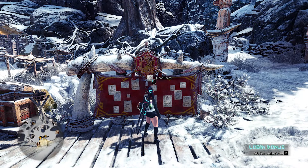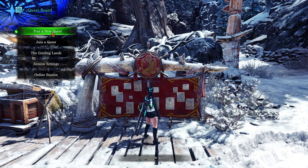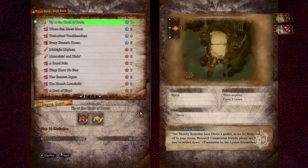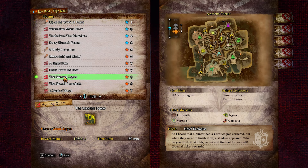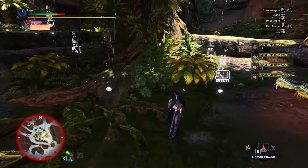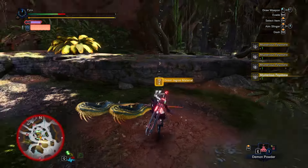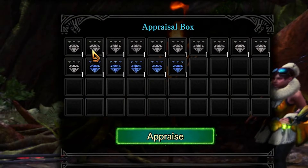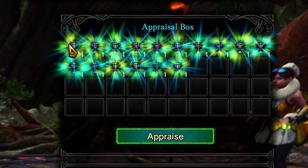If you are still battling your way through the base game — low rank or high rank — there are two specific quests I can recommend for decoration farming: number one, the Greatest Jagras, and number two, the Lavasioth. The issue is that you need to be Hunter Rank 50 to do them, which you'll probably only reach by the time you're already in Iceborne, where we have different and better ways to farm decorations.